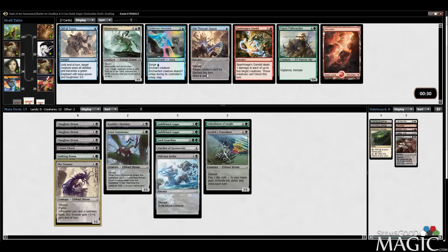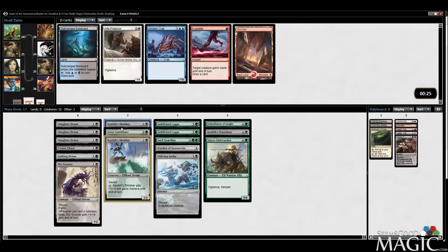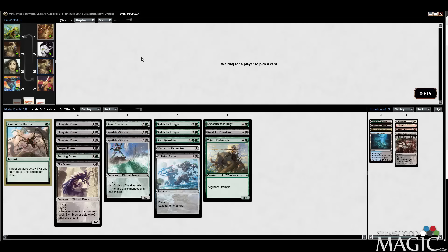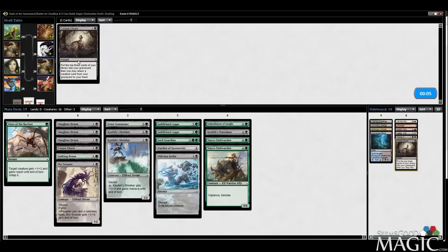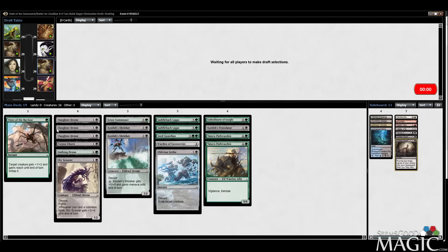Can take a Path Warden — looks like it's the only pick here for us. Got the Shrieker back which is good news since it is good. Submerged Boneyard for a blue splash — probably not happening, but I don't need any of those cards. Vines is actually fine. Second Path Warden — these are kind of nice late pickups for us. Still looking like a 17-land deck in my mind.